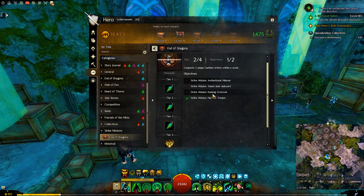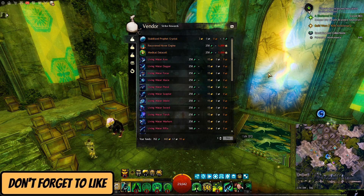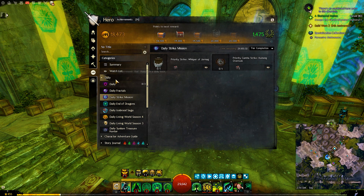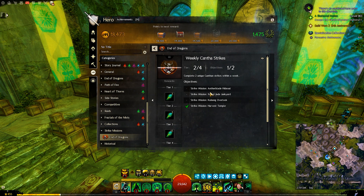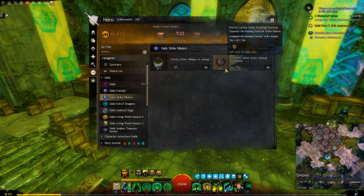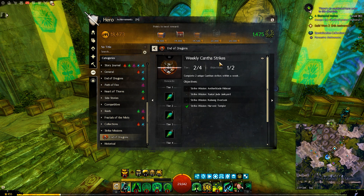Those weekly rewards require you to finish each strike mission at least once per week. To maximize green profit shards, try to do the daily priority strike every day — found in the daily strike mission tab — which gives 5 green shards and a chest. Also do the weekly strike mission achievement under the End of Dragons tab, making sure you don't miss any strike missions. Completing it rewards green shards, a legendary insight, and 2 gold. By doing the daily strike every day, you will finish both the daily and weekly achievements, maximizing your shards per week.